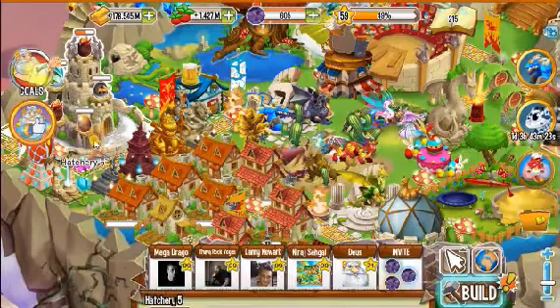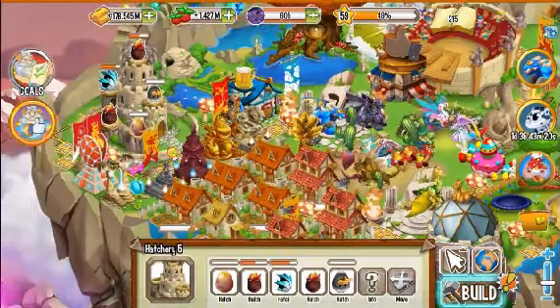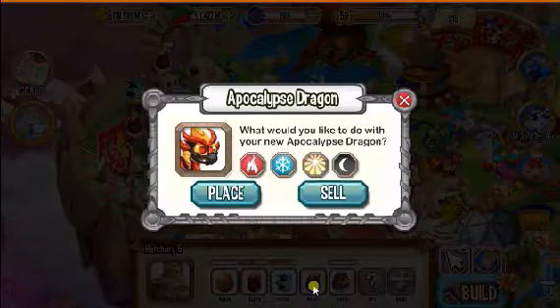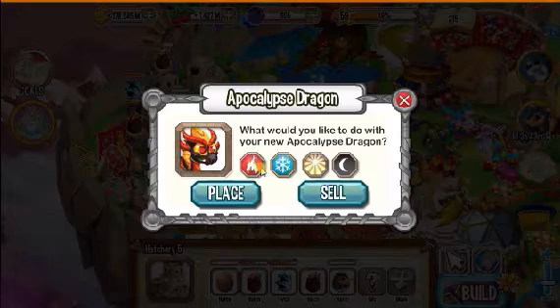Hello, welcome to a new episode of Dragon City. Today I am going to show you the Apocalypse Dragon. It is a four element dragon: Element of Flame, Ice, Light and Dark.